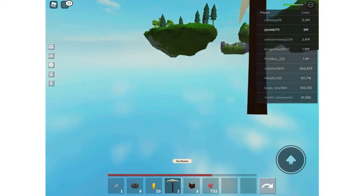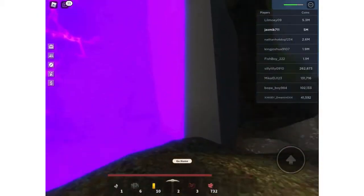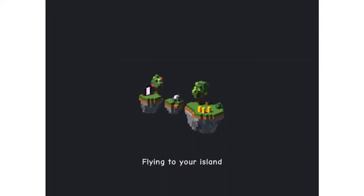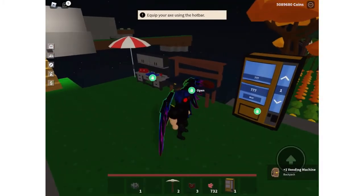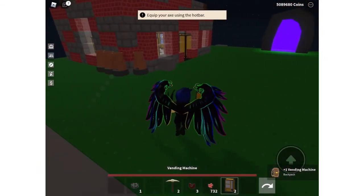So that's all you're going to need for the vending machine. You're also going to need a tier two workbench. Once I get back to my island, I'll go to the tier two workbench right here and craft it. And there we go — I have one vending machine! Alright guys, see you in the next video, bye!